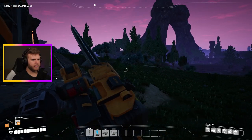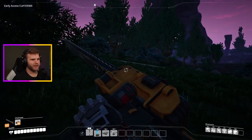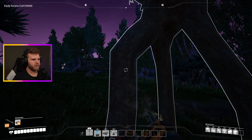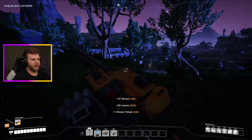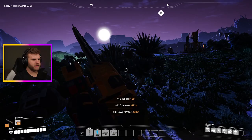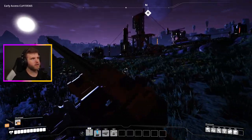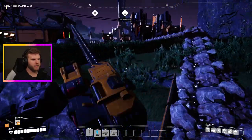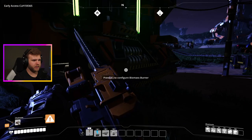I want to chop down a big tree and see what we get - oh we got 36 wood for that, pretty good. What I'll do is get a bunch of wood, create the biofuel, and take it back. All the leaves and flower petals I can manually craft into biofuel too. This generator is out of fuel now - do I have biofuel for this? I have solid biofuel but I can't use my chainsaw right now.